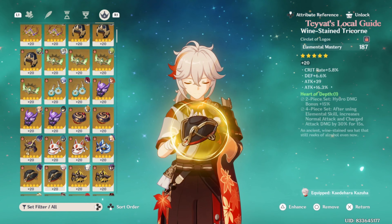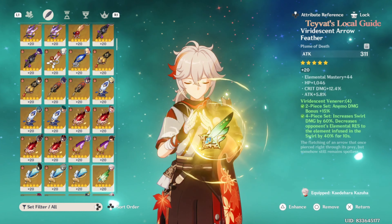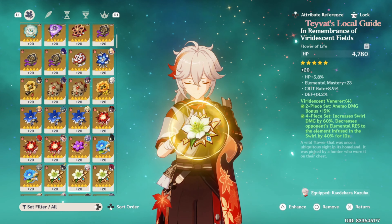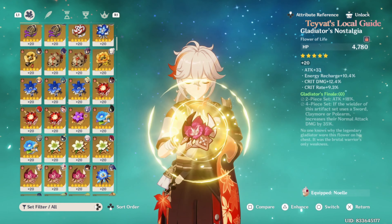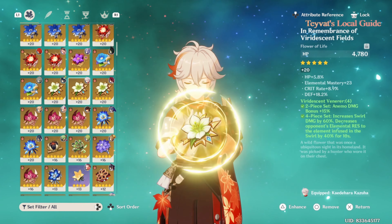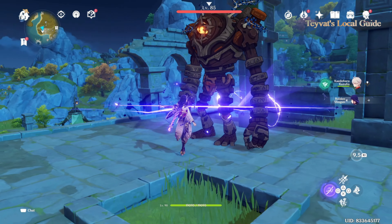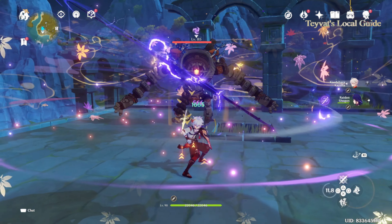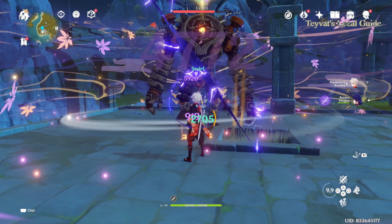Now let's talk about artifacts. At the moment, his best artifact set is Viridescent Venerer. You can't get a better set for him if you are planning to use him as support. The build is very simple — give him as much elemental mastery as possible in every artifact piece, including the circlet.